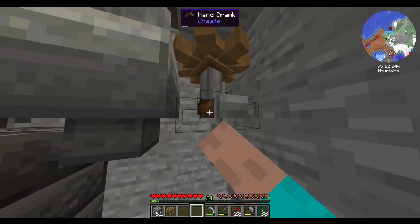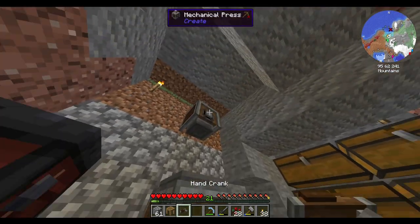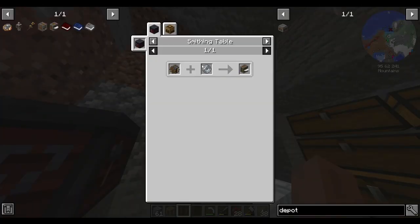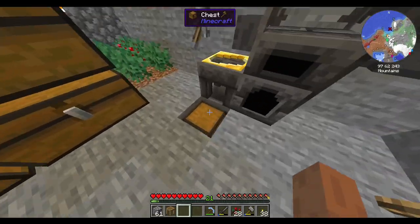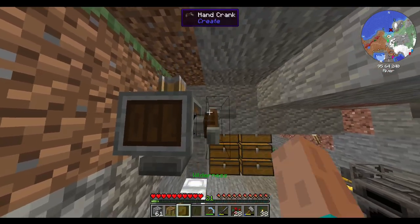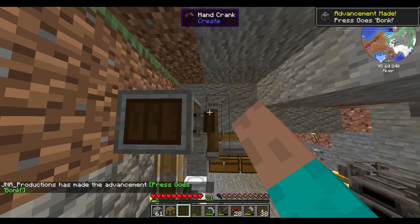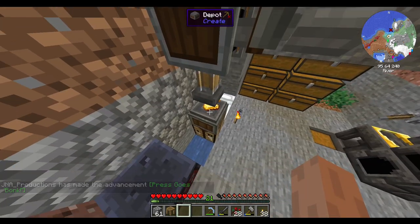And then we're gonna want our hand crank. That's the press. To make the fan next, we need a propeller. So we're gonna want three gold and four iron. It's a little laggy.